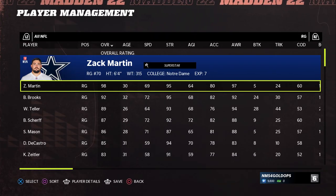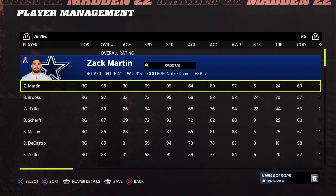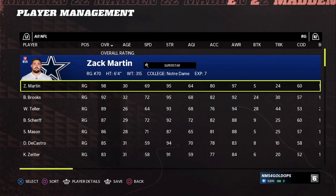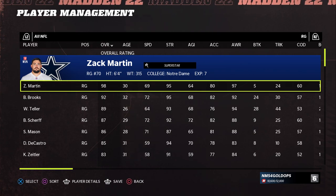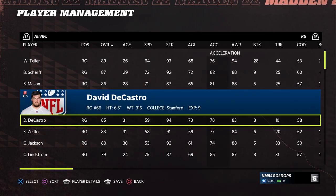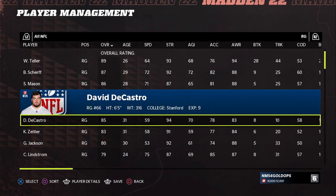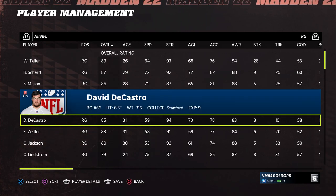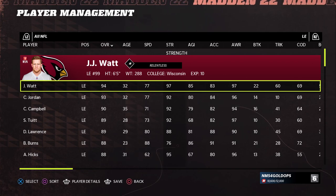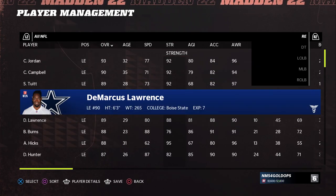Next, a short note on the roster. The whole sticking point for Madden 22 in reality is: is it a good enough roster update to make it worth buying? Because that's basically what this game is — a roster update with a few tweaks from Madden 21. Well, let's take a look at some of the ratings. A guy like David DeCastro, who had an atrocious season for the Pittsburgh Steelers, is somehow still rated as an 85 overall and left in free agency even though he retired. J.J. Watt, who hasn't been good for multiple seasons, is somehow hanging on to a 94 rating.